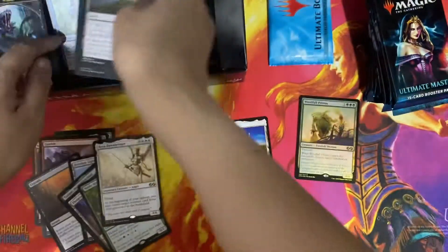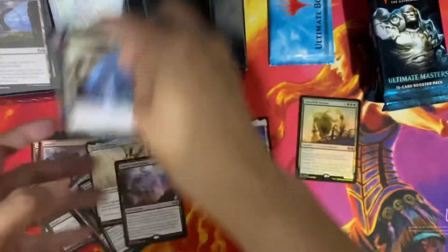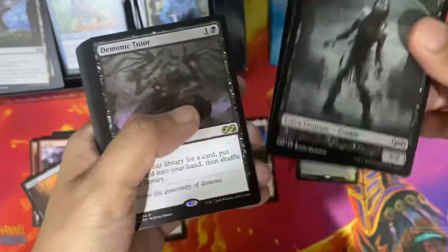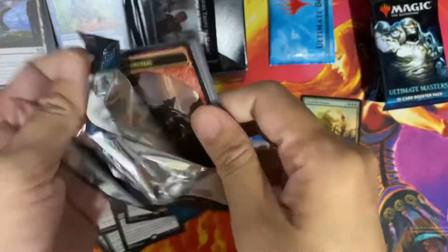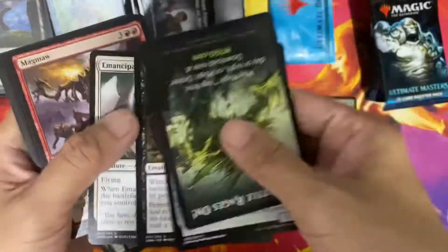Reya Dawnbringer. Bridge from Below — still only one mythic, so I hope we get three more. I saw a box that only had two. Demonic Tutor. I think there are already so many reprints of it. Lim-Dûl's Vault — that's our second mythic.